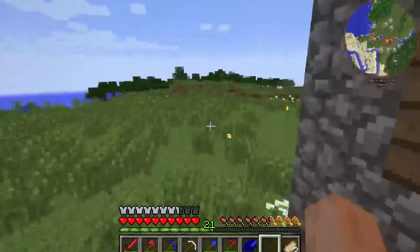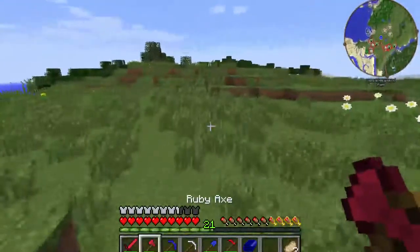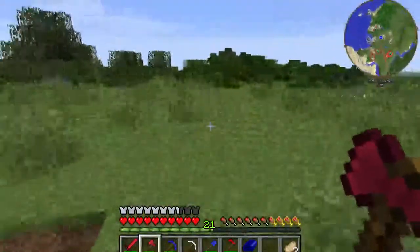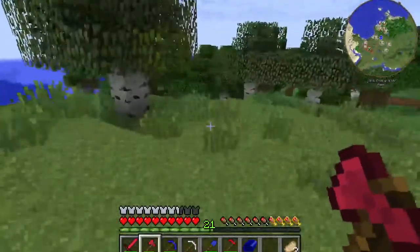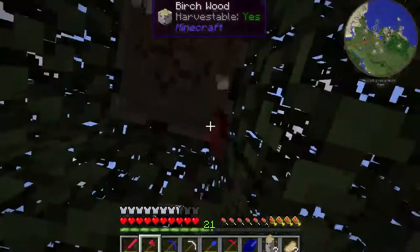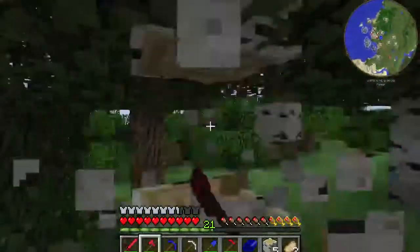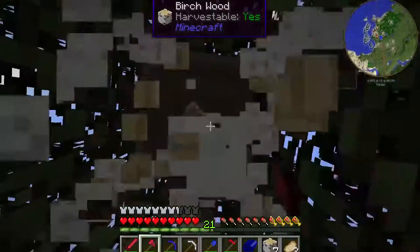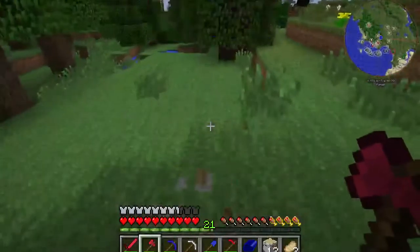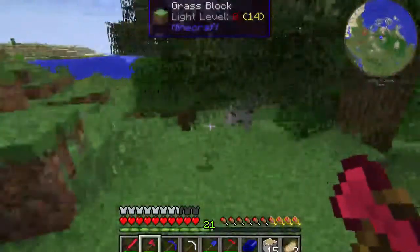Let's go over here where there are some trees that are actually useful and chop down a few. Maybe get some seeds along the way. Birch. Unfortunately, we don't have vein miner in this pack, as far as I'm aware, which makes me sad. I like vein miner, even if it does cost you hunger and can sometimes use up your tools rather rapidly if you use it injudiciously.